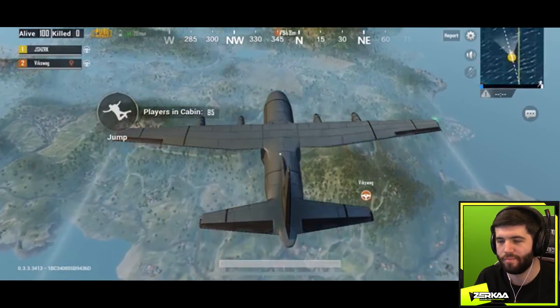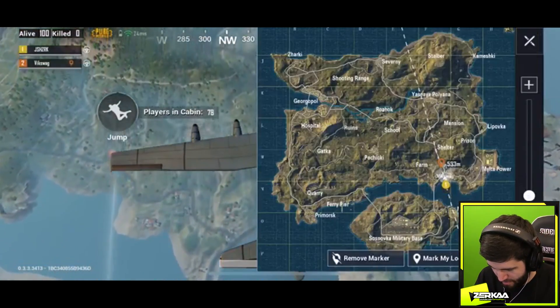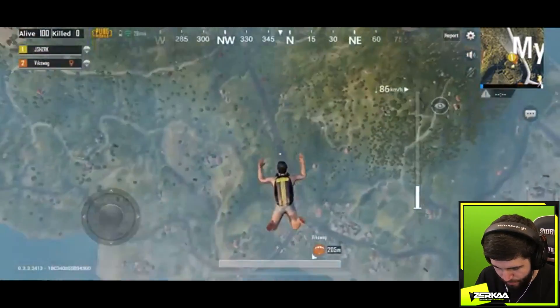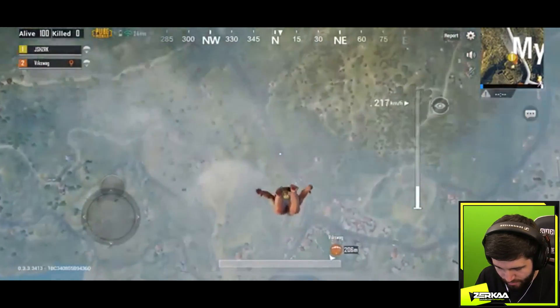Alright, we're in here Josh — we're dropping at Milter, the one by the bridge right here. You'll want to drop when I tell you. Let's go for it — jump in, go straight down. Yeah, angle straight down, get that 240 fast drop, and then we're in business.